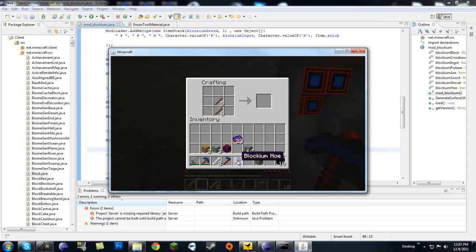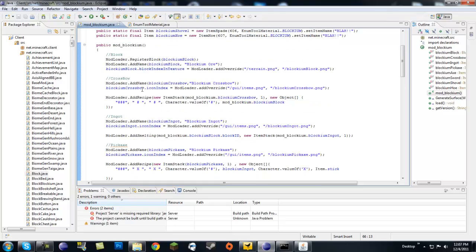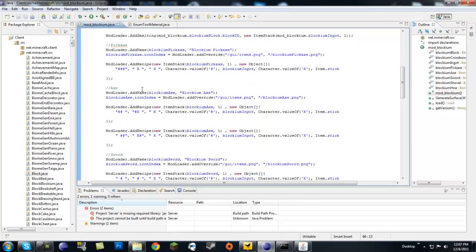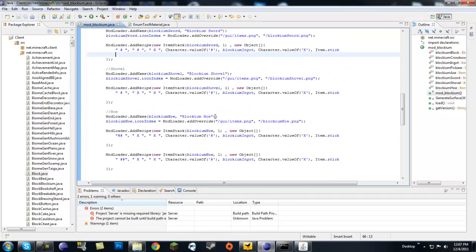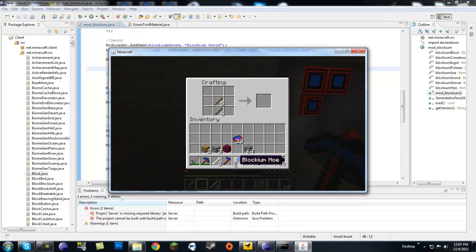Wait, why is the axe called 'blockium hoe'? And the sword and the shovel are also all being called 'blockium hoe'. It might have something to do with the recipes — it seems like every item that uses two blocks on top is being named hoe. I'll figure that out, but you can still make all the items; it's just a name issue.